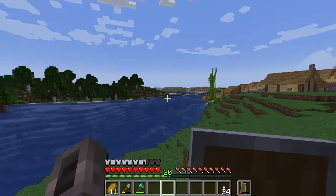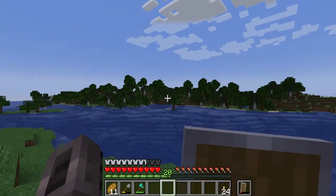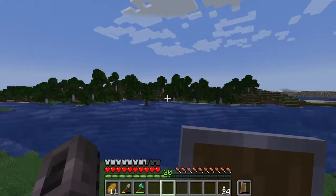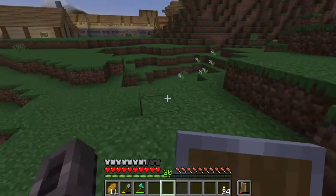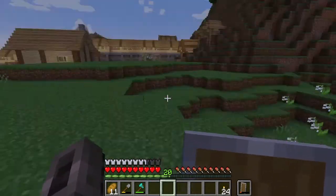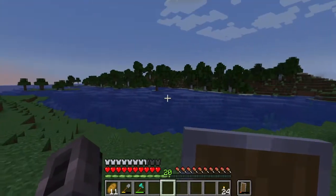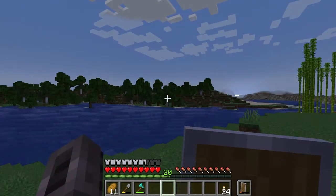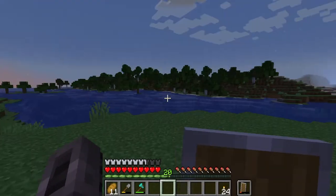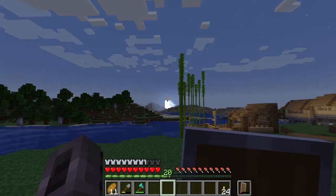I'm thinking of moving my logging supplies over to this side because there are plenty of trees over there and plenty of space I'm not going to be using for the village. That's actually going to be a good spot — within reach but not within the boundaries of the village. I can set up a little logging camp on that side and it will mesh pretty well. But first things first, before I talk about the animals I need to sleep because that moon is rising.